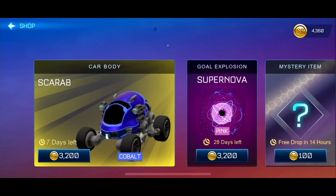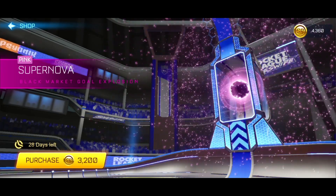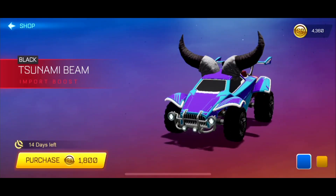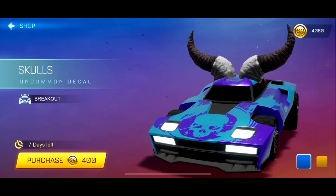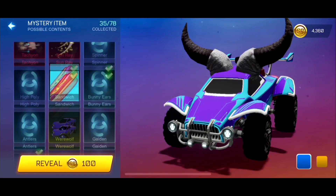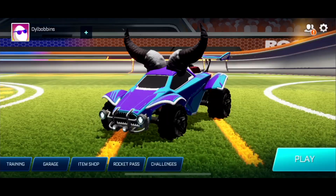The Rocket Pass says it's not quite ready. Let's take a look at the item shop though. We have a Cobalt Scarab, which is nothing too new and exciting. We have Supernova, which is new — a Pink Supernova, which is pretty cool. We have a Forest Green Aftershock — yeah, it's alright. A Black Tsunami Beam — meh, it's alright. Geometry X Banner. The Breakout Vice, which means the Breakout's here, but we can't actually use it yet because we don't have it. So I assume it might be a Rocket Pass car. And the Mystery Items haven't updated at all — maybe they will soon, or maybe it's just glitched at the moment.